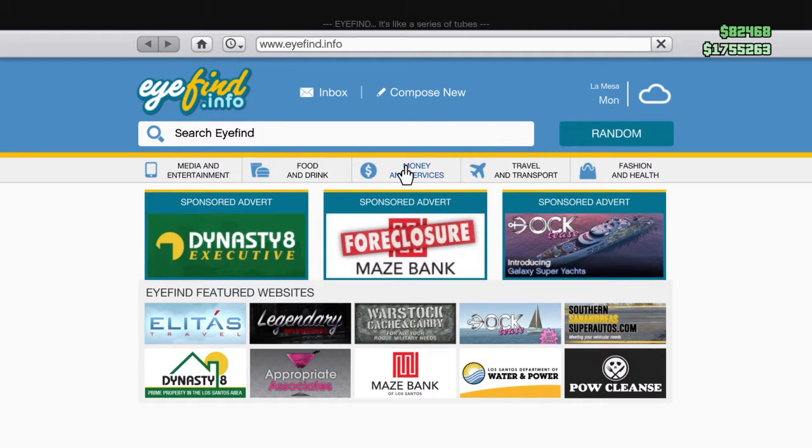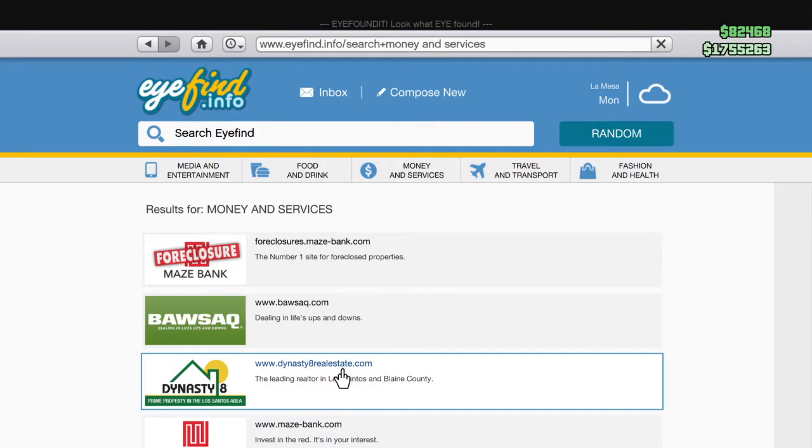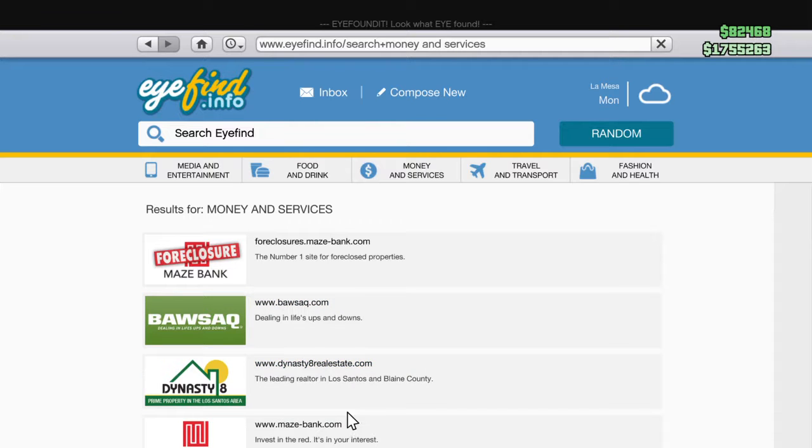However, if you don't want to go all the way to an ATM or find an ATM, you can just go to Money and Services on your phone. Scroll down to Maze Bank. I'm using the left analog stick — best way to do it. Move around. I can't go all the way down there but this is a real simple thing.